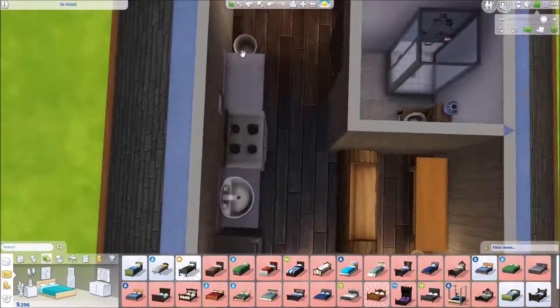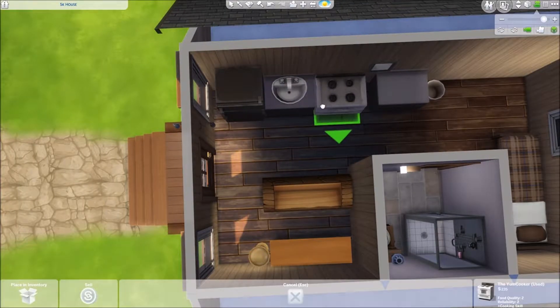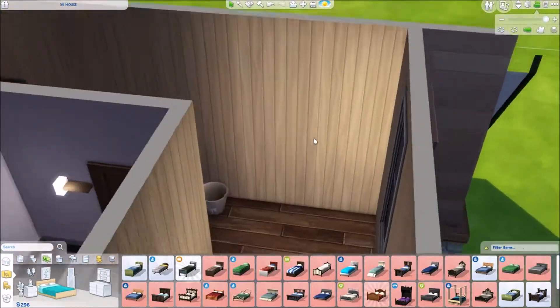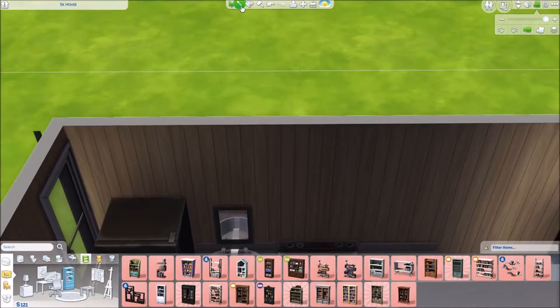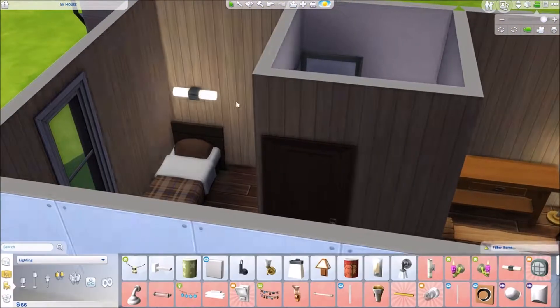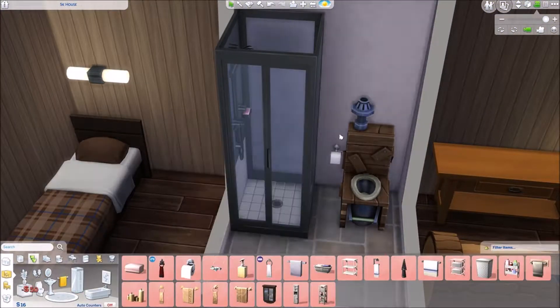I don't think there is room really for a desk in this house. You can extend this house really easily, especially if you watched how I shortened it. You can just pull it back to where it was originally. The double bed just would not fit in that area, so I had to put in the twin bed.